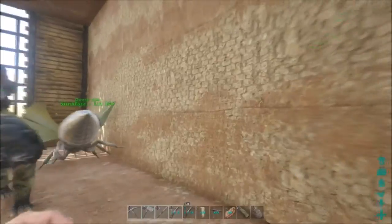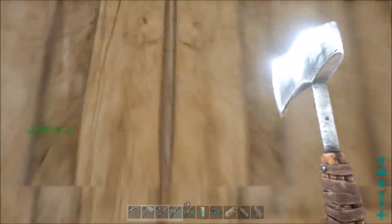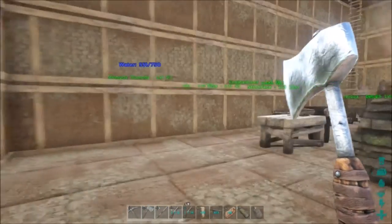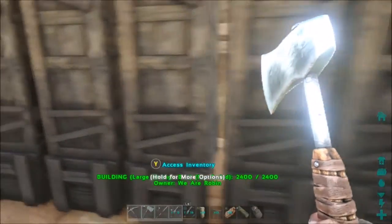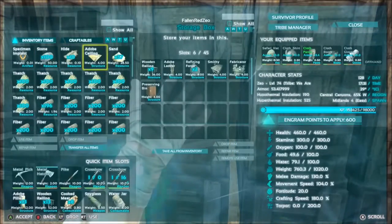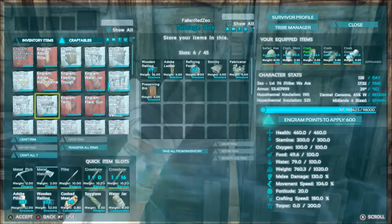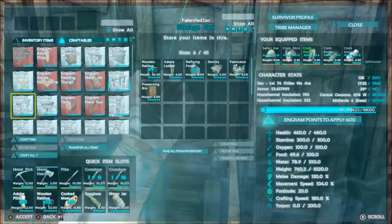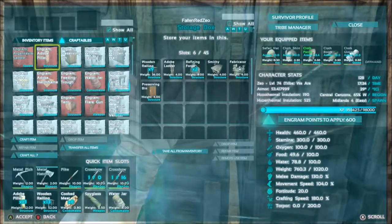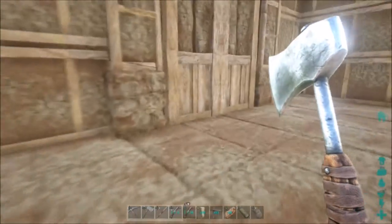I'm eventually going to put a door in here and some windows, and I think I'm going to do glass so I can see out. Glass windows and a glass door but adobe frame and everything. Let's look in the building box — just railing is all I got. I don't think I'll worry about it, I guess I'll just have to do adobe walls.